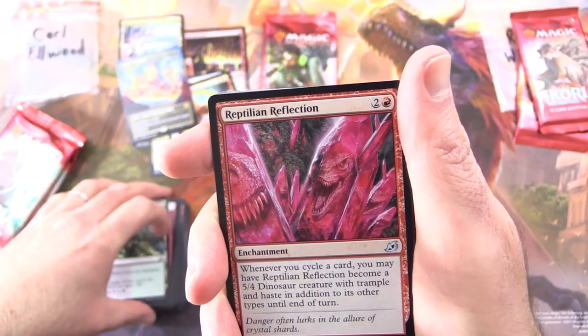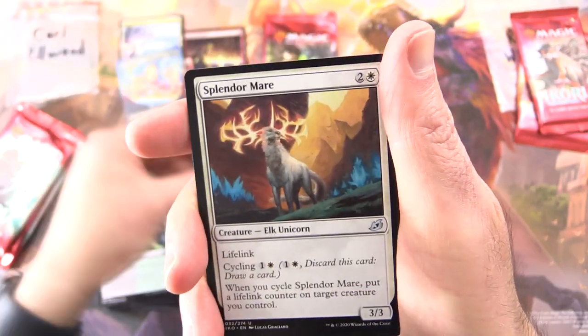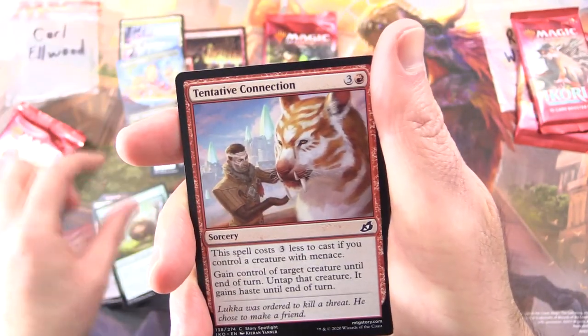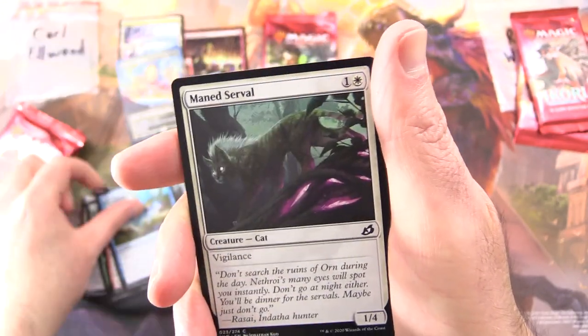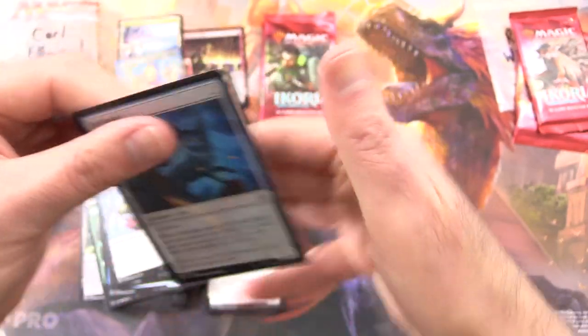Very nice pulls there for Carl today. Uncommons: Reptilian Reflection, Poliwog Symbiote — I prefer the baby Godzilla actually — Splendermare, and the almighty Brushwag, fear him. Commons: Tentative Connection, Sleeper Dart, Thieving Otter, Mane Serval, Essence Scatter, Lava Serpent, Durable Coil Bug, and Far Finder.